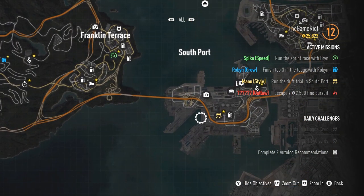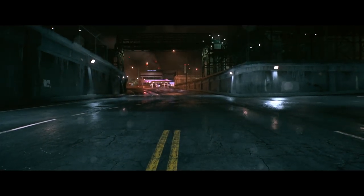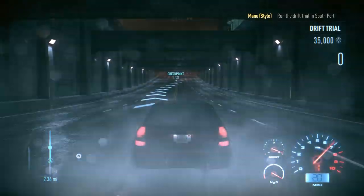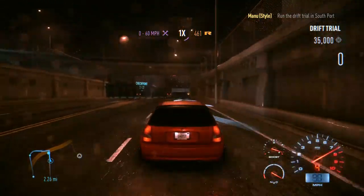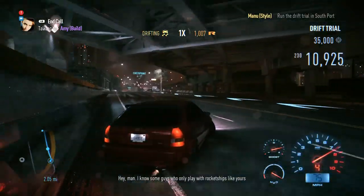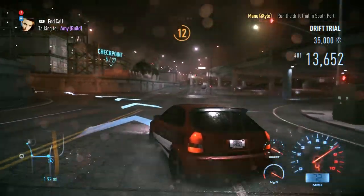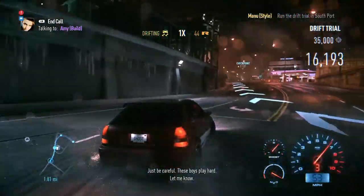I think we have time for a little drift - of course we do! Always got time for a drift. We're on a drift in Southport. My poor tires. I need rear wheel drive. The first time I played the game I picked the BRZ - that was my first choice. In-game: 'I know some guys who only play with rocket ships like yours - exclusive club. If you're game, and not many are, you can get in on that. Just be careful, these boys play hard.'